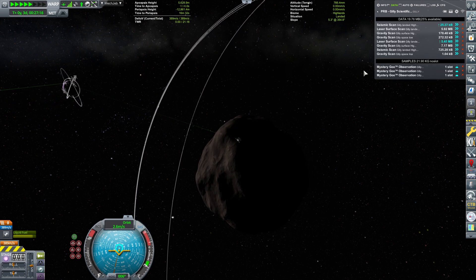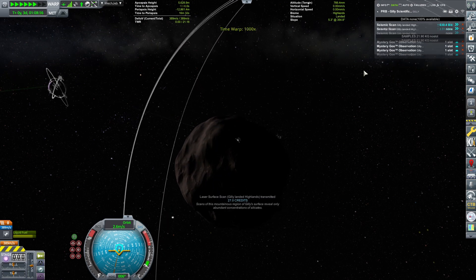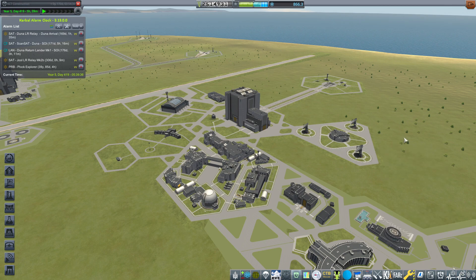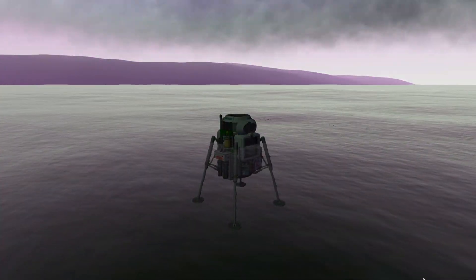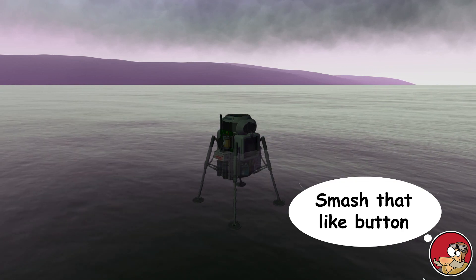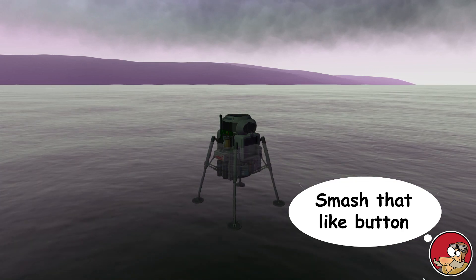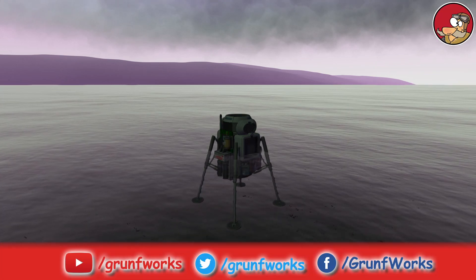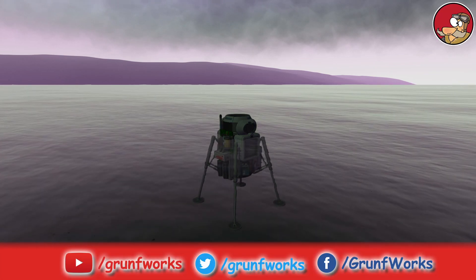I'm going to time-accelerate a little bit until we send all the necessary data. Look at this — 866 science! That's amazing. The Gilly Lander is still collecting data because I told it to run some other experiments. We'll finish this episode by going to this small probe and thanking it for all the wonderful science it has given us. Do hit the like button — it helps me out a great deal. I'll see you in the next episode. Thanks for watching.